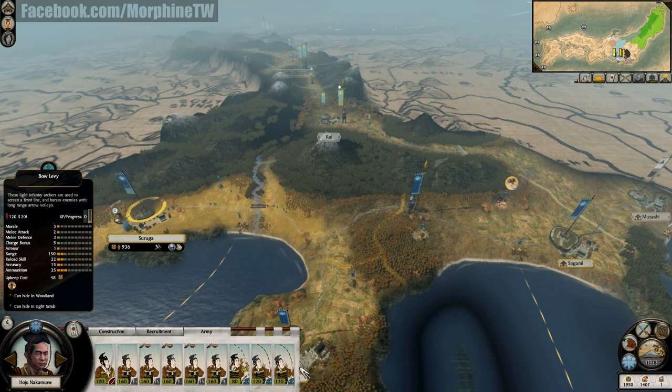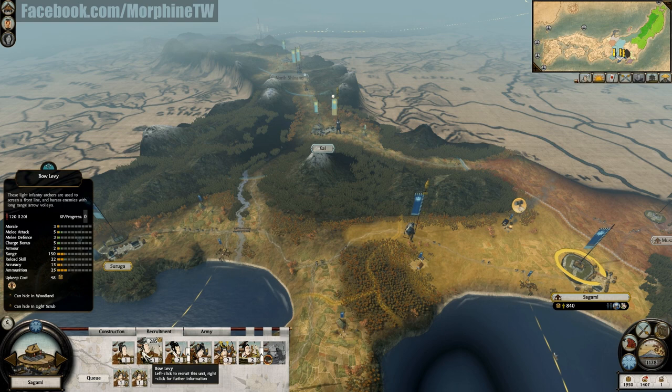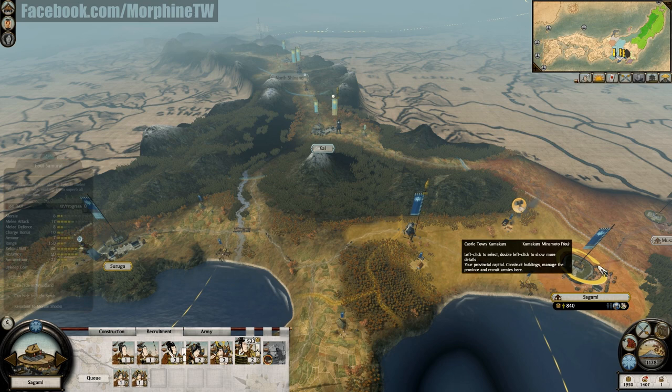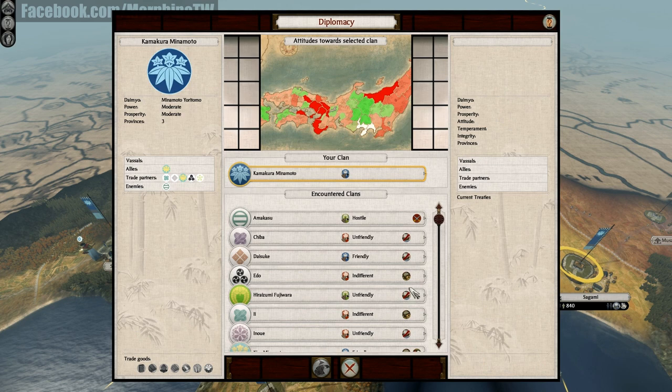All my army here will stay here — those are mostly levies. We have three different types of units: bow levy and Naginata levy — levy units are the peasants and worst and cheapest units in the game. Then we have attendants, which are a little bit better, and foot samurai, which are the best unit in the game. Beside those we also have Naginata and bow warrior monks, which are quite strong. Let's check out the diplomacy screen.